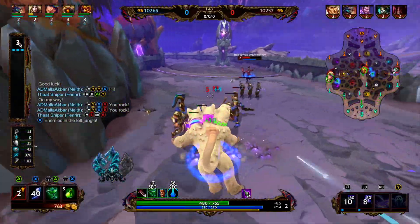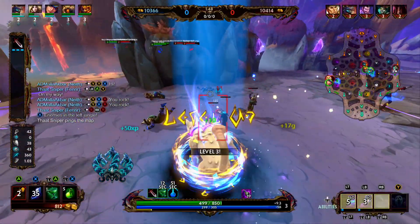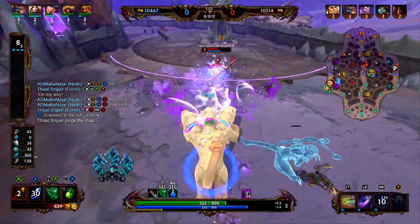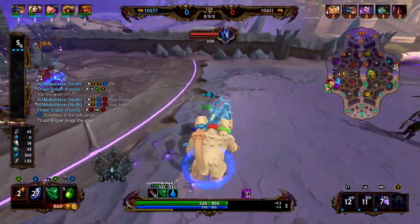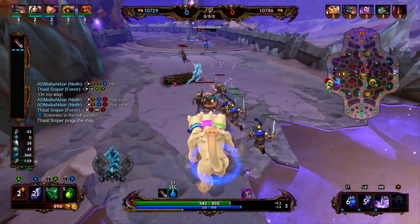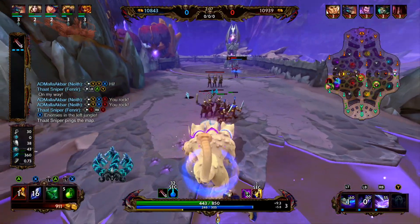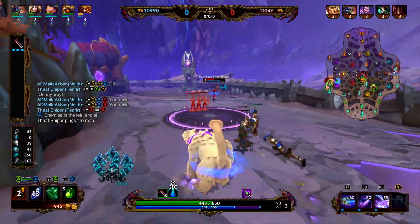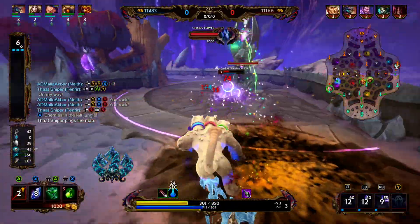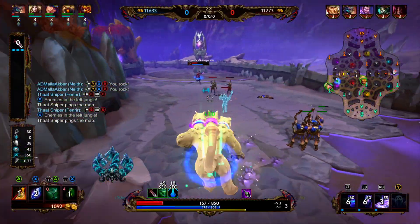The important thing to note is the three actually does more damage than the one. But in a lot of matchups in solo — for example, if we were going against an Achilles — they could stun us out of our two and really reduce our damage output. The two does more damage, and it also reduces more enemy protections the more points you have into it. But the one allows you to really clear lane fast and effectively, and you don't have to worry about being cancelled out of it. We are going against a Baron Zombie, so he does have a heal built into his kit, which works excellent for our passive — his healing is reduced by 20%, and we gain 50% of what he does heal.